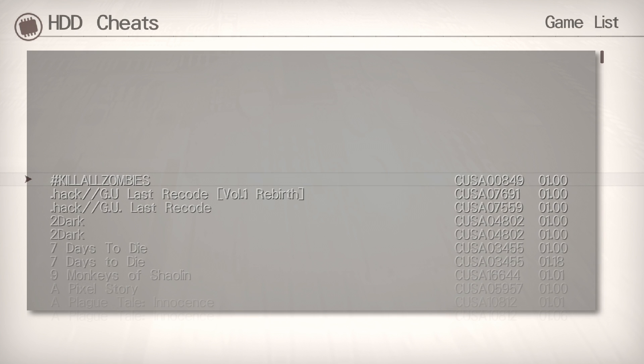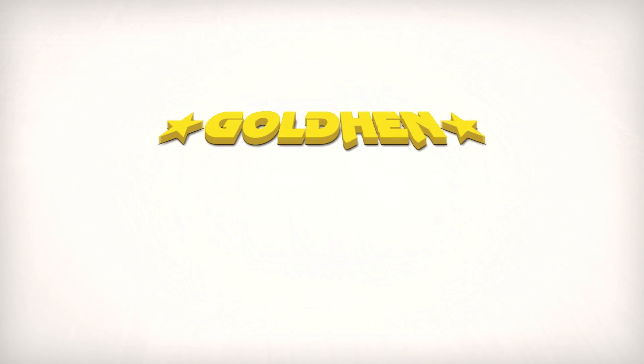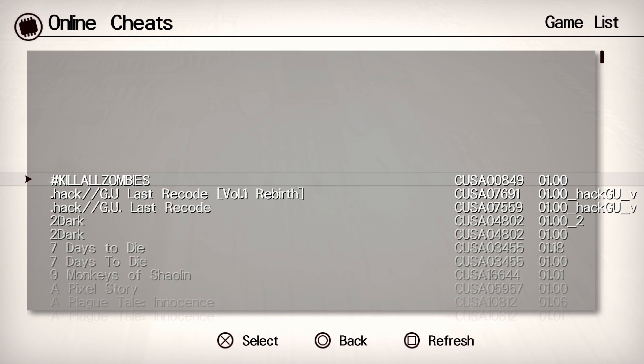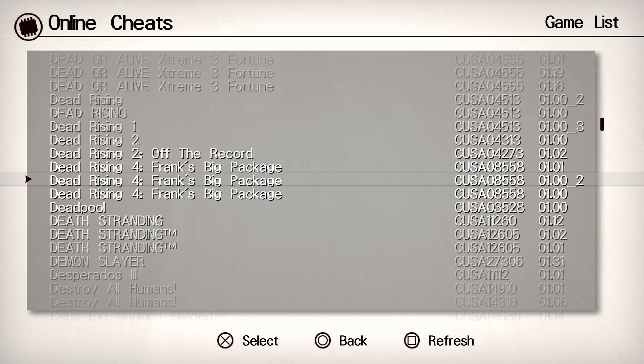If you want to see the individual cheats available, press the X button to view which cheats are on the hard drive. You can also exit out, go back to the main menu, and go to the online database to see all the cheats available online. When you first run the app it downloads all of these locally to your system, so once you connect it's going to be working just fine.